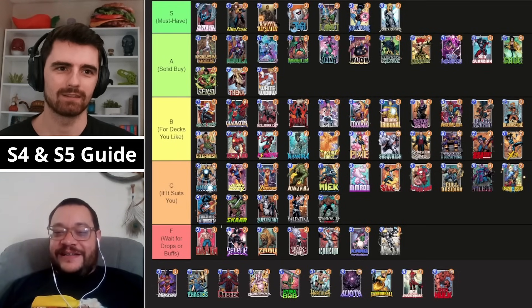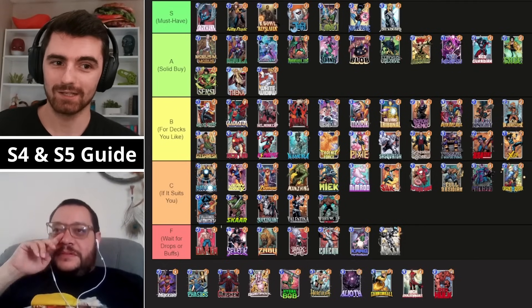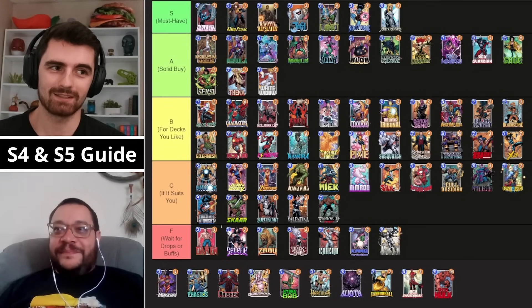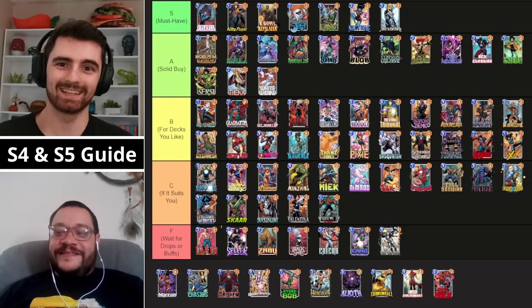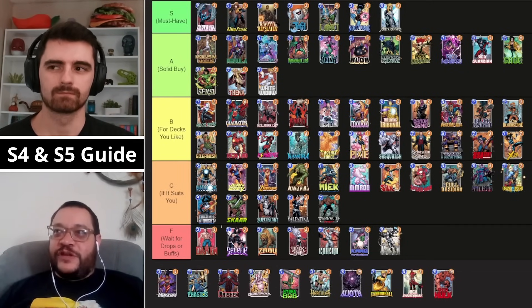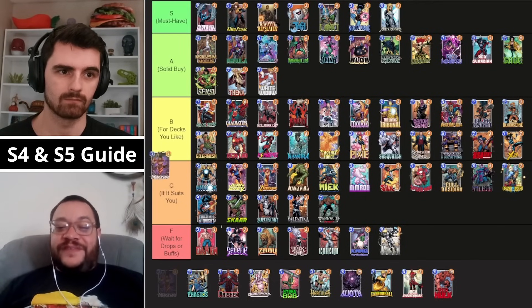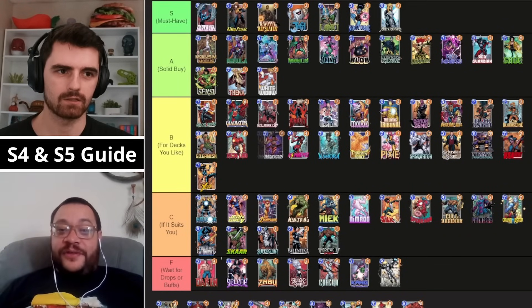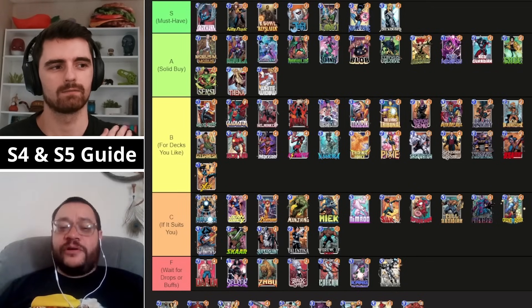Ready for a hot take? Bakari — I could see B or C, what do you think? I think she's a B. That four power just for free — the tempo is so good. You want priority? You're getting it. I thought she would be sort of filler in Surfer decks, but if you run Cosmo with her, she lets you run Cosmo or Alioth more effectively. She's just a good card. Originally she was announced as a 3-3, and the plus one power did make a big difference.